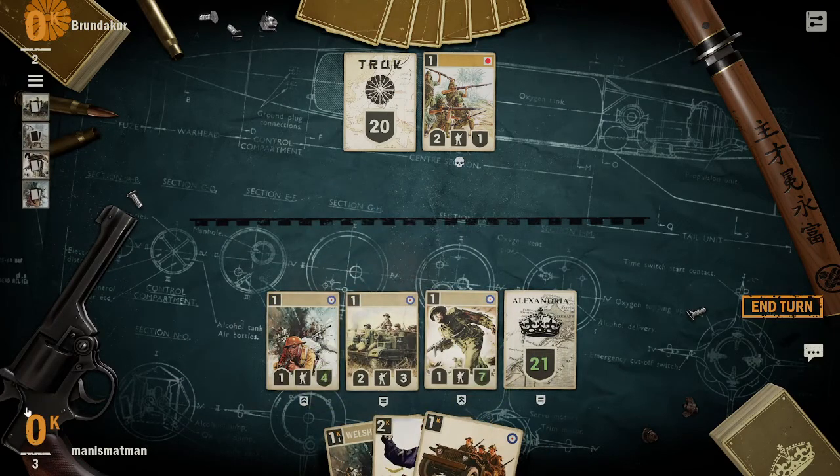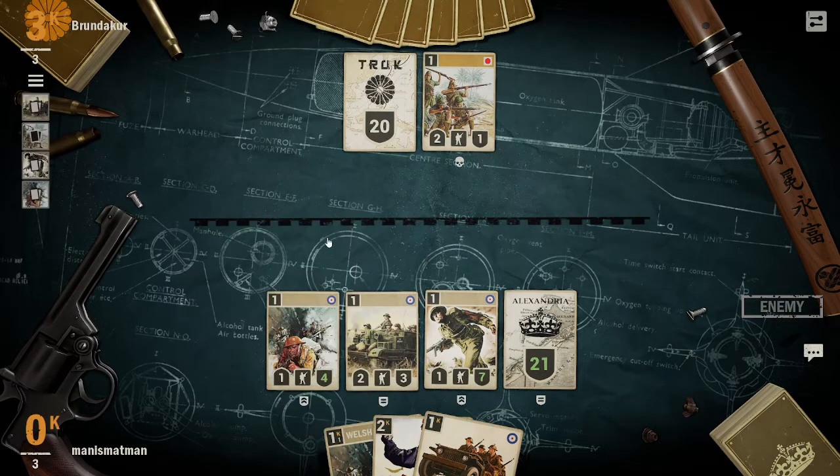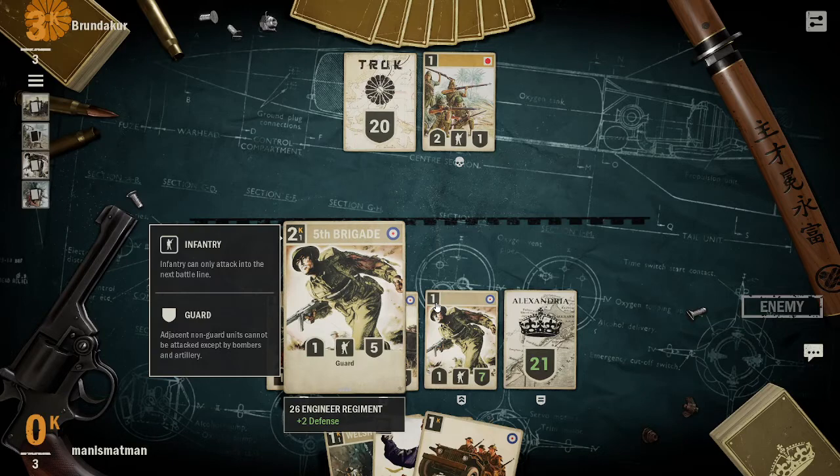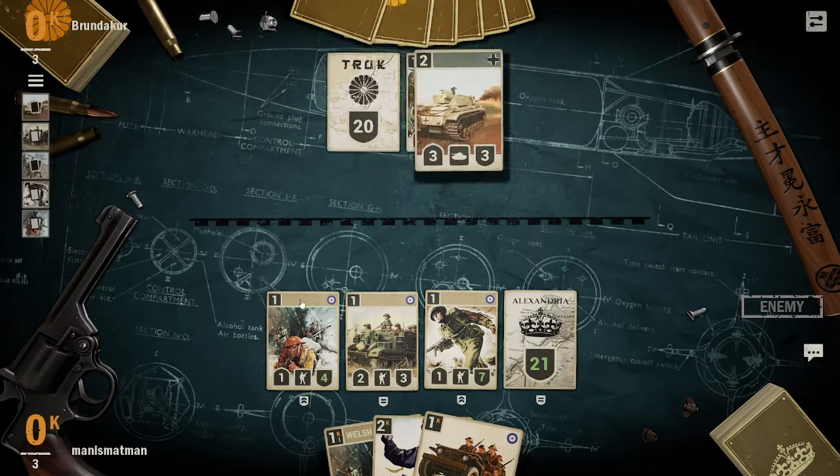The way this game works is you've got your mana currency - your credits. The number in the top left of the card shows how many credits it takes to move that unit.